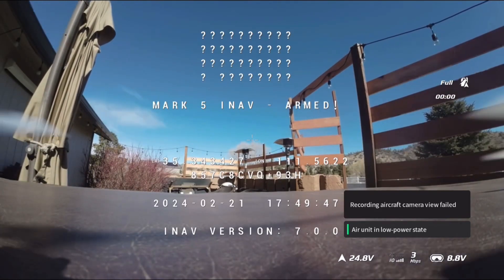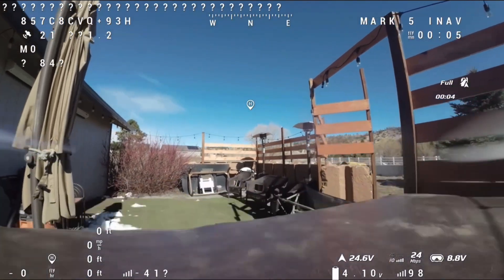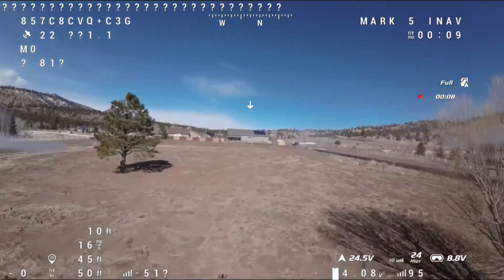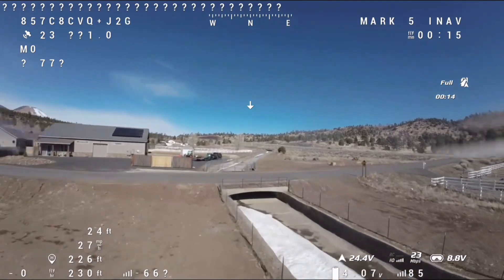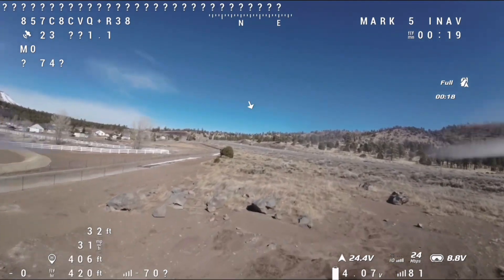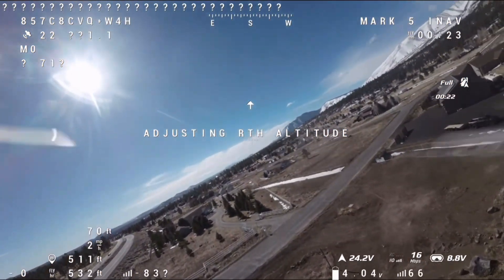Alrighty, so here we go. First thing we will do — it's pretty windy today. We'll go out and show a return to home. So we'll be pretty low, about 18 feet. Okay, and let's do return to home.